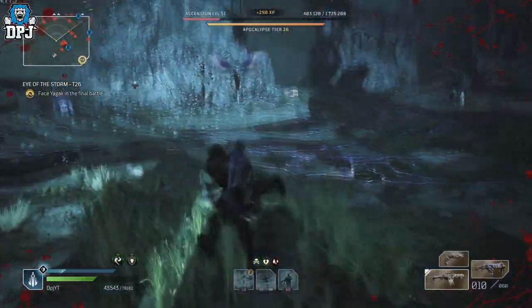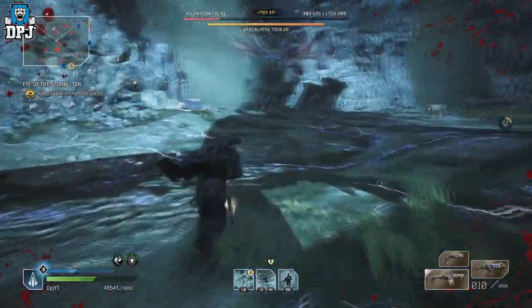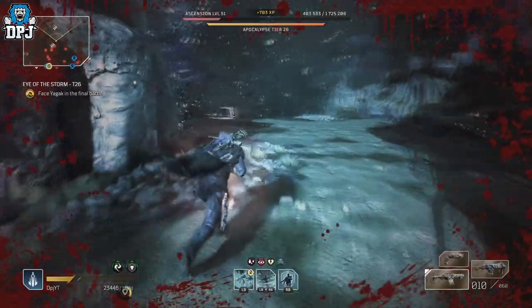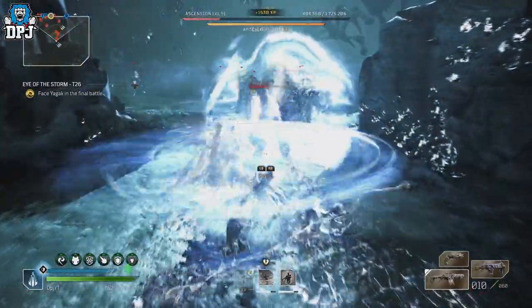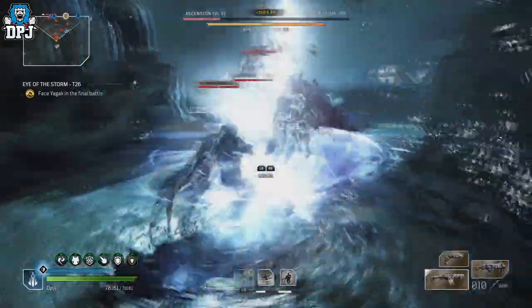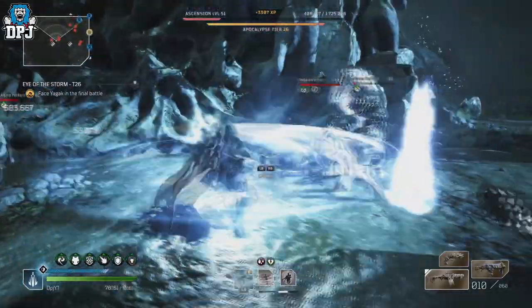Then run past the boss, run to the third totem just like so. Once activated, simply run to the spot where you originally started the expedition, just over here next to the ammo crate — come over here just like so.